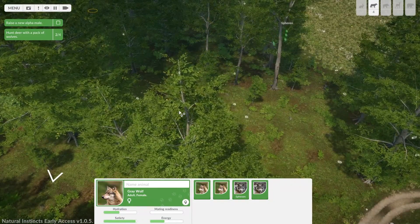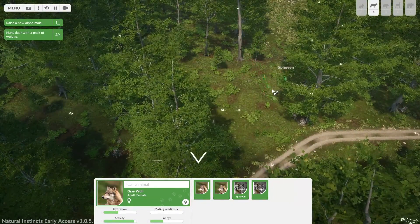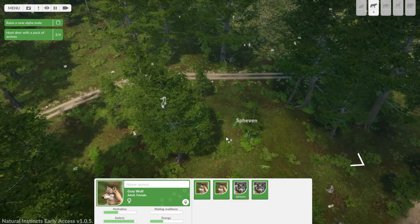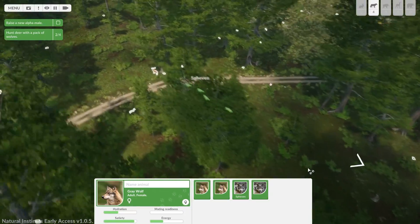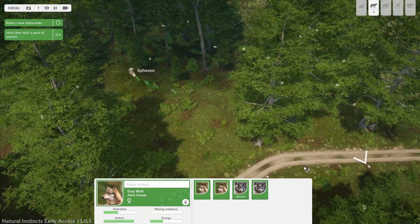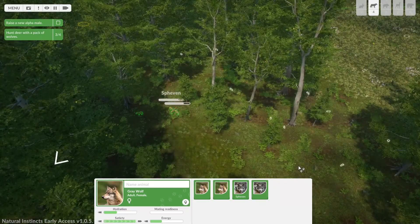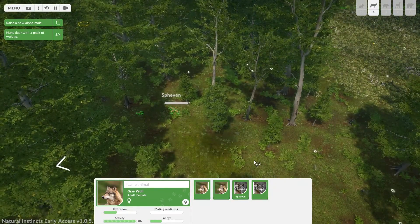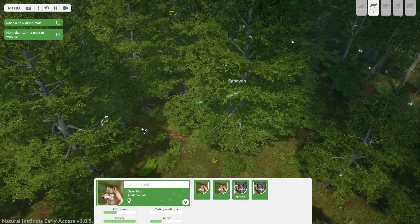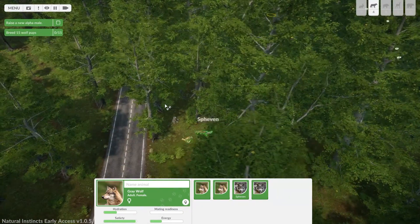The controls need work — for whatever reason, control-clicking is not working. Having to move them all together to group-select them is not great. Let's get the big boy — that dude out the front is fast. Got him! Oh, there's a different deer over here — I thought we were killing the only four deer on the map, which isn't great. Don't chase it into traffic — although, road kill. Let's go.